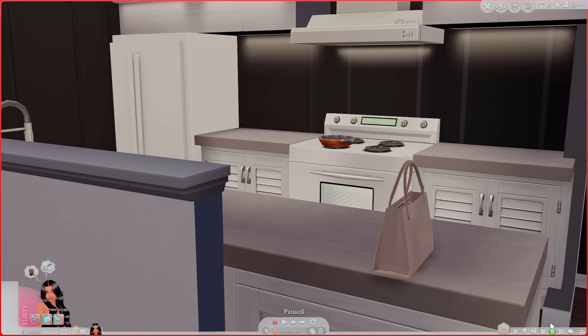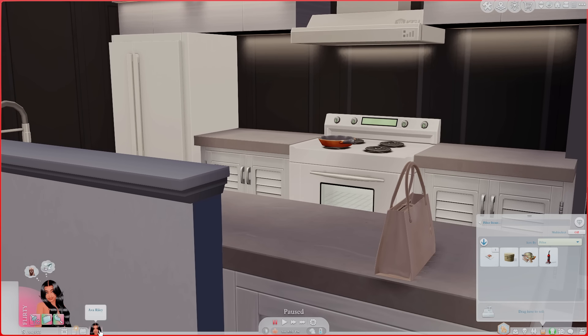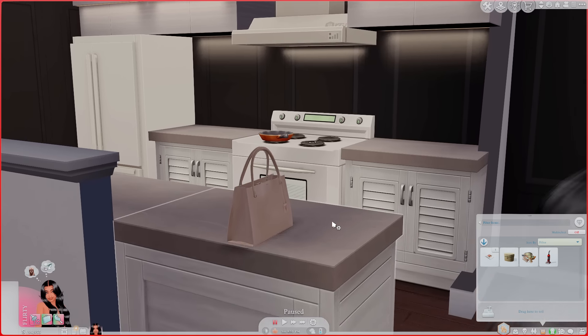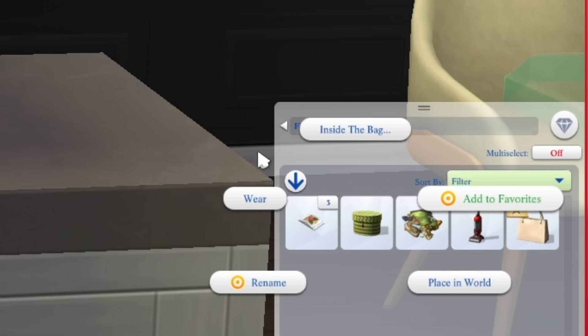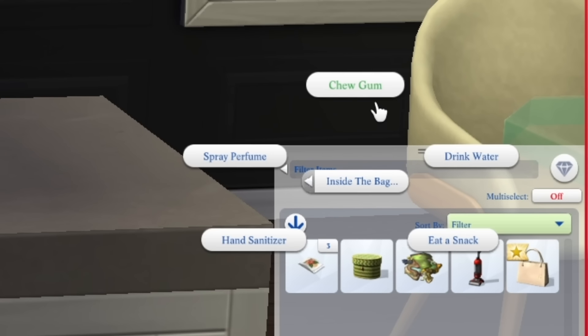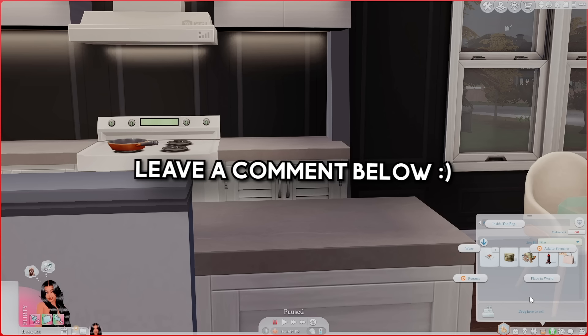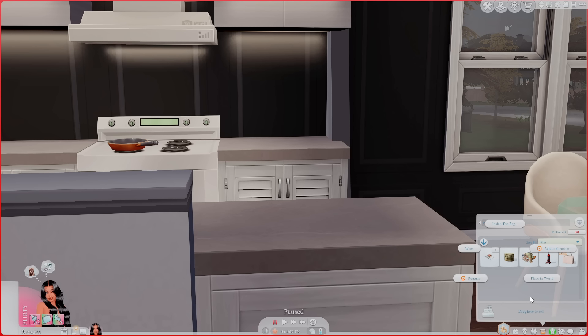You can even rename it — I'm going to rename it 'Ava's Bag' because it'd be weird if somebody goes into your bag. I'm turning on the UI so you can see the options. Inside the bag you can chew gum, spray perfume, use hand sanitizer, eat a snack, or drink some water. You can also add items to your favorites. Question of the video: do you have a lot of stuff in your Sim's inventory?